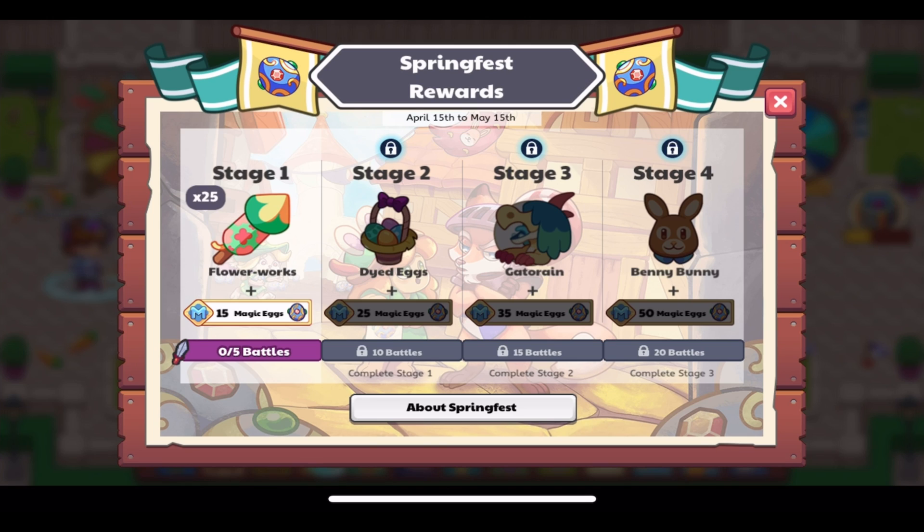Stage three is very disappointing — Gatorain is the pet reward for 15 battles, and you'll get 35 extra magic eggs. Gatorain is obtainable right now by buying it in Ocean Outfitters, so there's no point in making it a task reward. I find it very disappointing that Prodigy did not create a new pet for this year's Spring Fest.